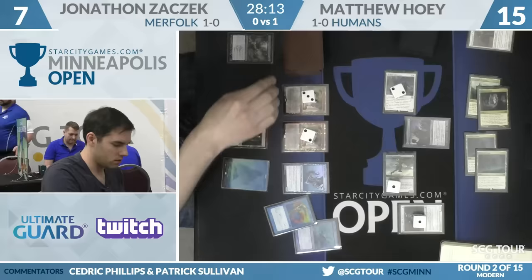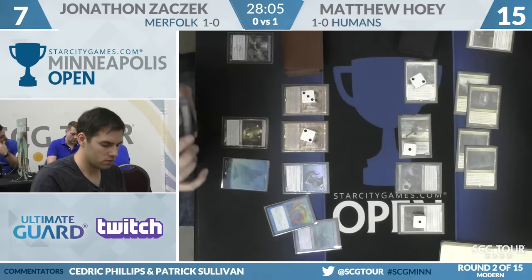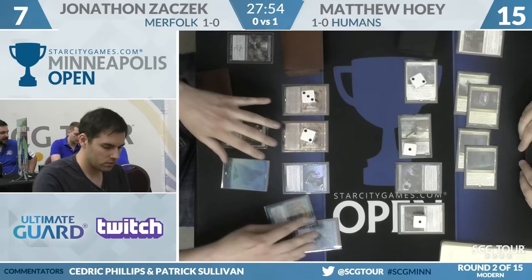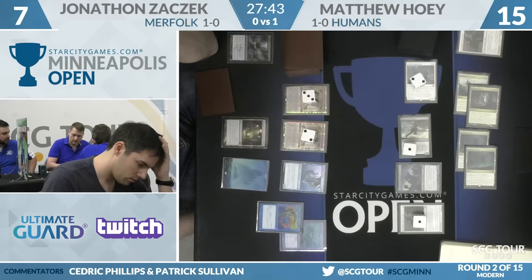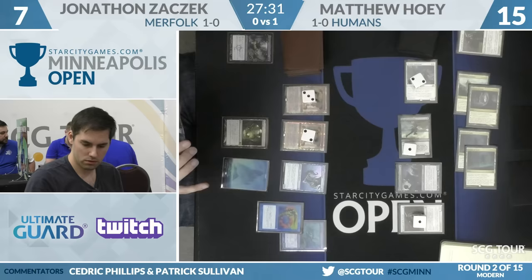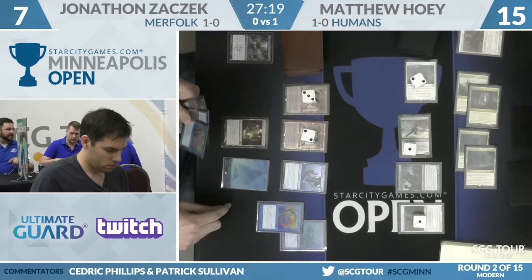Zaczek draws and still has that Tidebinder Mage in hand — not great against a sea of white and black creatures. Zaczek, or Nikachu online, is a very seasoned Merfolk player — second place at Grand Prix Vancouver a couple of years ago. Do wonder how he feels about the Humans matchup — it does seem to be a pretty difficult one.